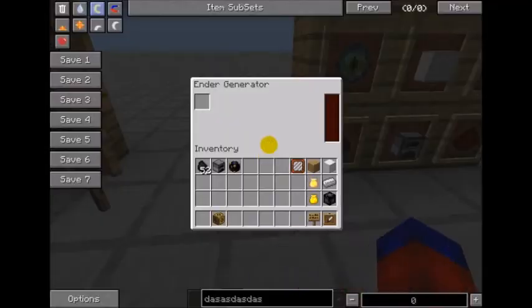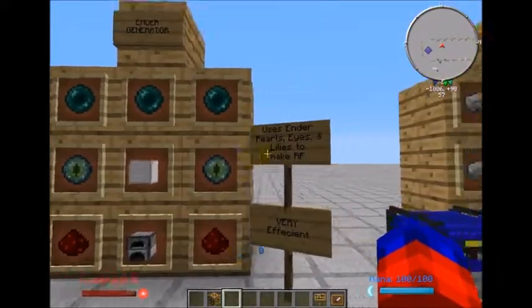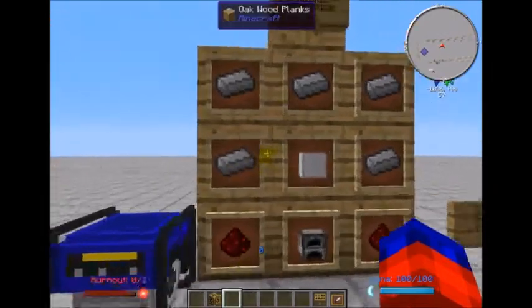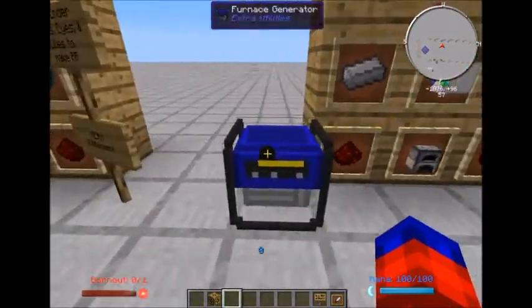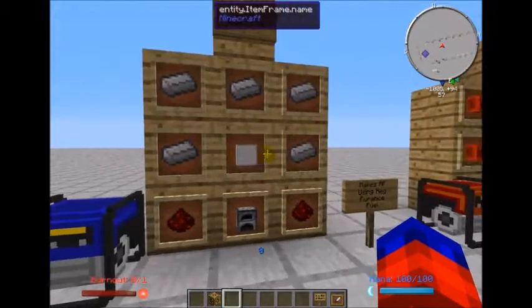Moving on, we've got the furnace generator, which is kind of an upgrade from the survival generator. It also uses the same fuels as a furnace, but at much better output rates — as you can see it's much faster and more efficient than the survivalist generator.